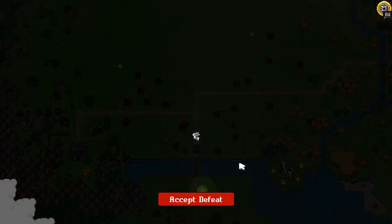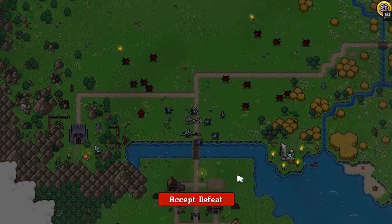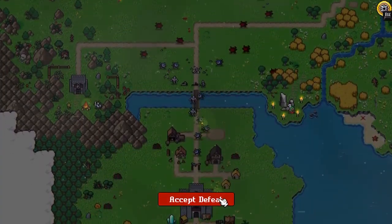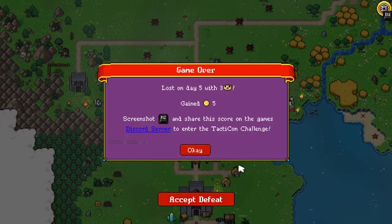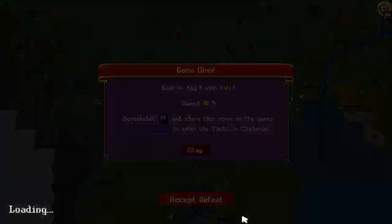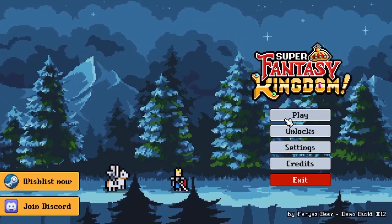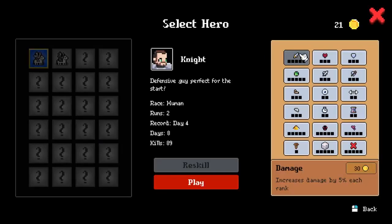Down we go — so let's accept defeat. We can watch them invade really quick — we'll accept defeat. Let's do one more run. We lost on day 5 with 3 glory and gained 5 coins. We have 21 coins left since we spent quite a bit. We can either increase our health or increase our shield.